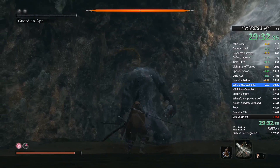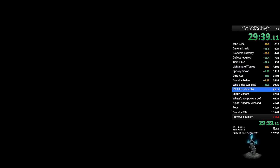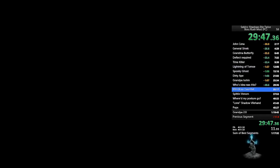Now we're going to do a bunch of mini-bosses. The mini-boss gauntlet list goes: Lone Shadow, Lone Shadow Long Swordsman, Long Arm Centipede Giraffe — so it's five mini-bosses in a row for this split. I named it 'mini-boss gauntlet' because it's five in a row and I didn't want to make separate splits for each.